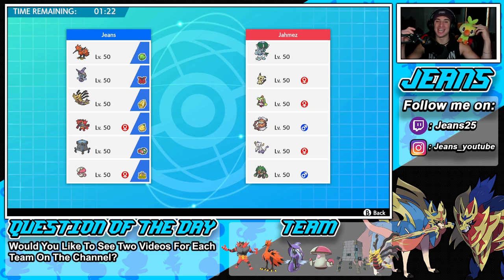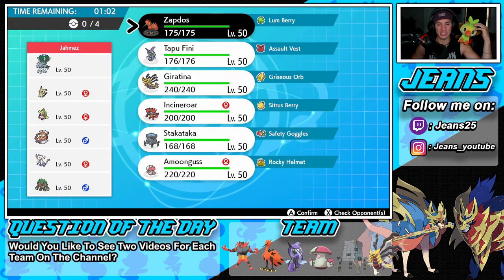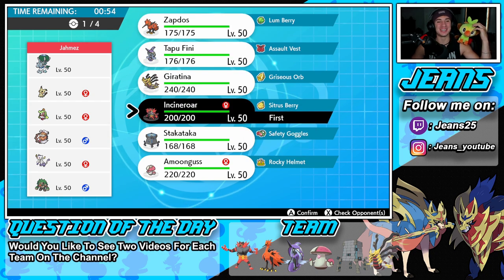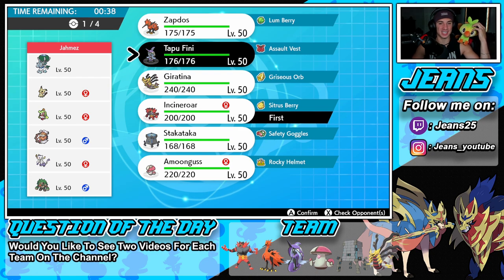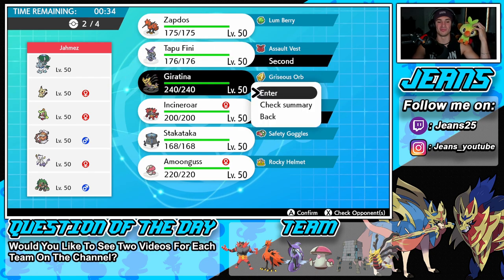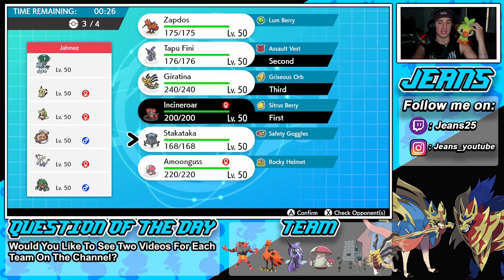Time to go back to back — we're up against an Ice Rider Calyrex team alongside Mimikyu, Serperior, Landorus, Shaymin, and Regirock. I've got my boy Grookey plushie helping me pick teams — absolutely love these plushies. I got them when Sword and Shield first released when I started getting into VGC. Grookey's my favorite so he's chilling on my shoulder. He says go with Incineroar lead — great call Grookey!